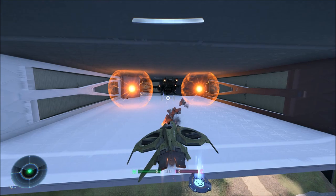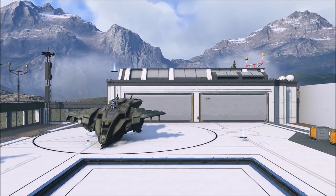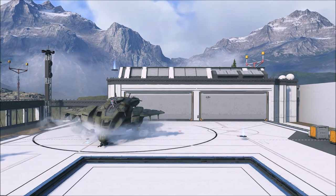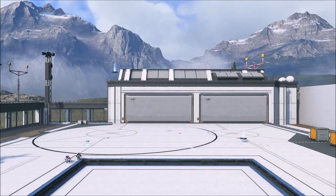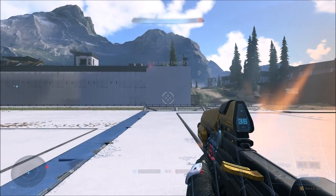We discovered that certain types of teleporters — specifically the standard teleporter, not invisible ones — can actually teleport the pelican. As you can see here, the pelican takes off, goes to the teleporter, and gets teleported across the map. So with that in mind, we can now control the pelican using teleporters.